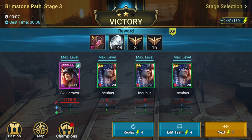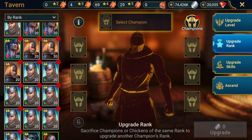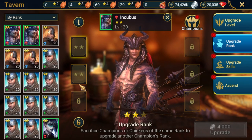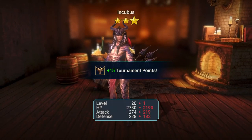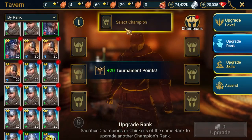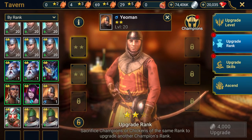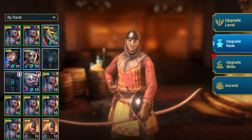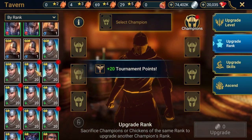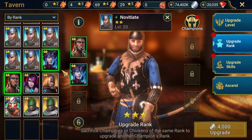I will now repeat this for all the other 2-stars I have in this current batch. With a selection of my 2-stars now ranked to 20, I will go back to the tavern and simply upgrade these to 3-star level 1. You might wonder why I consistently use the same champion types, but it does just help me organize my food and keep things clean and organized.